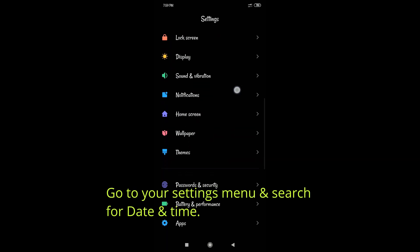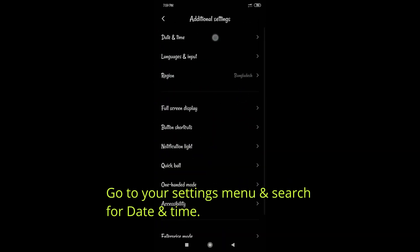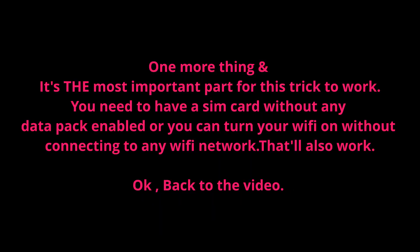Now put the game in the background and open your settings menu. Here you should search for date and time. Mine is in the additional settings but depending on your phone it may vary, so you should just search for date and time and it will show. One more important thing — and this is the most important part in this video — you must have a SIM card without any data pack enabled, or you can just turn on your Wi-Fi button without connecting to any Wi-Fi network. That will also work.